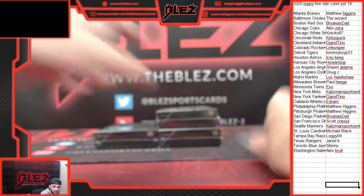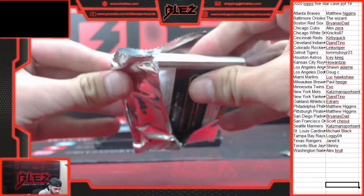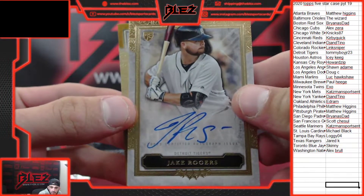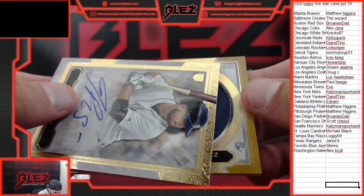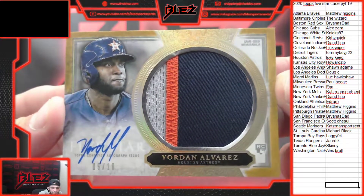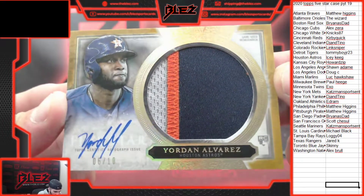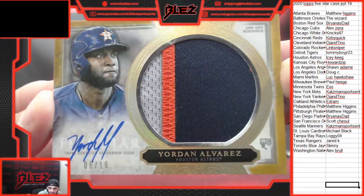Gold and silver in. Rookie auto — Rogers. We got patches — rookie game-used memorabilia of Yordan Alvarez numbered to 10. Wow, that's a filler hit right there. Six of ten — jumbo patch auto of Yordan for IcyKeeg. That's a sick one. What's up Dallas, congrats Icy!